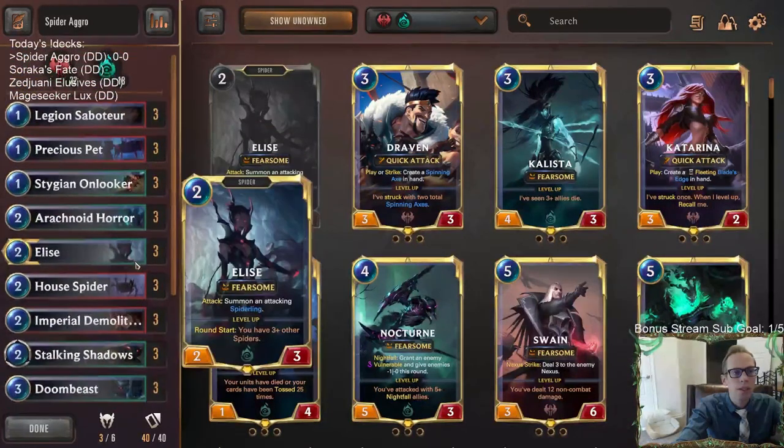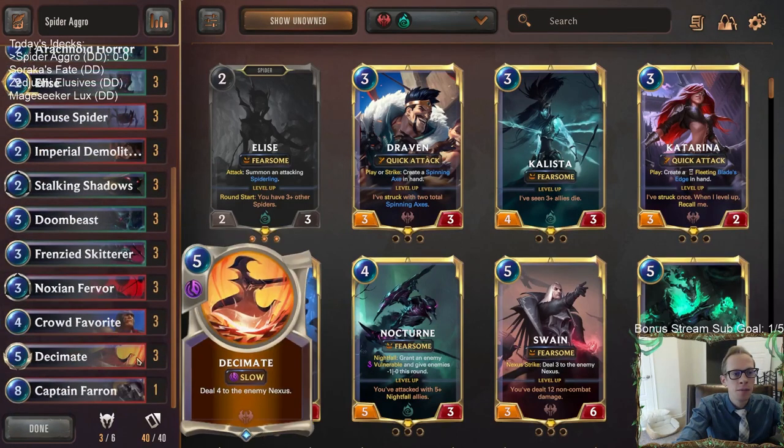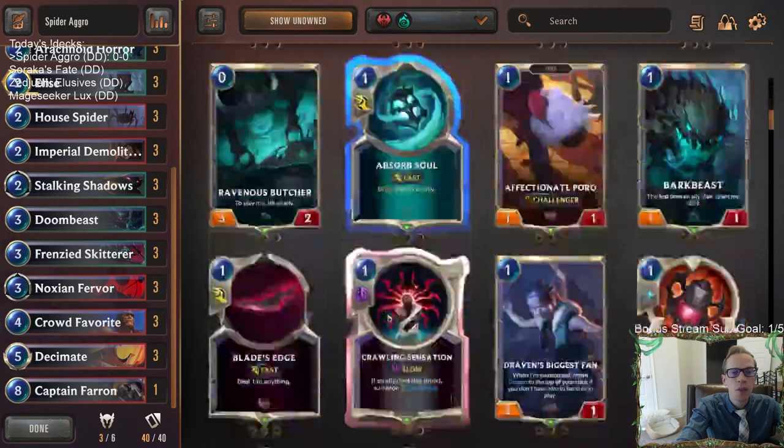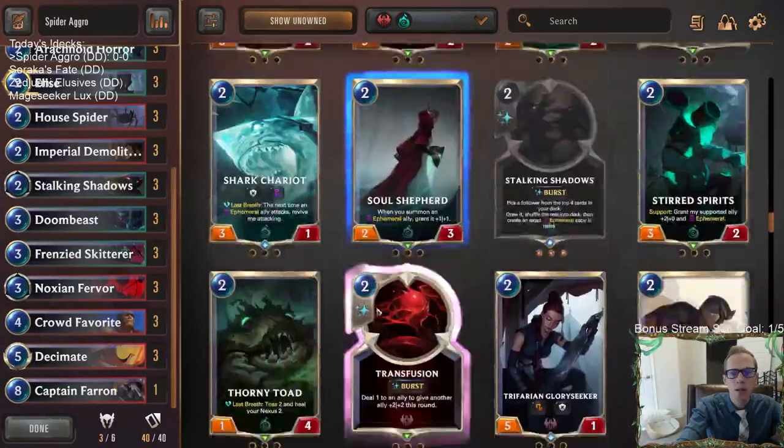What we're going to struggle with are decks with a lot of cheap removal that can do one damage very easily — so like your Go Hard decks and your Twisted Fate decks. Twisted Fate with the Red Card can just wipe us out from going wide because we have just a lot of one-health units. That's the kind of matchup I don't want to face.